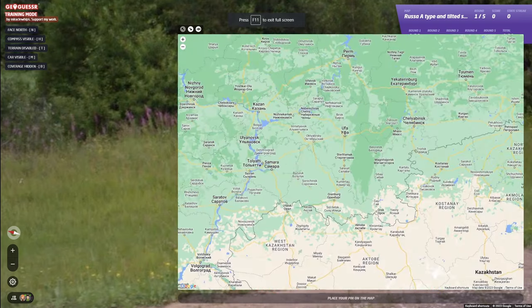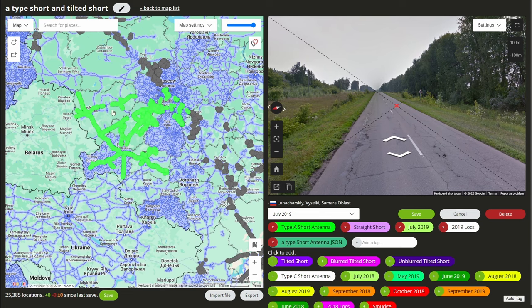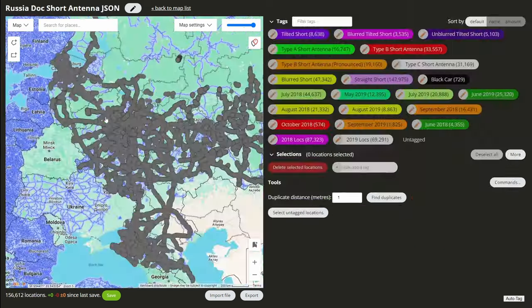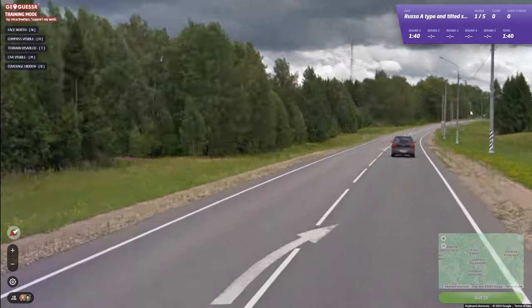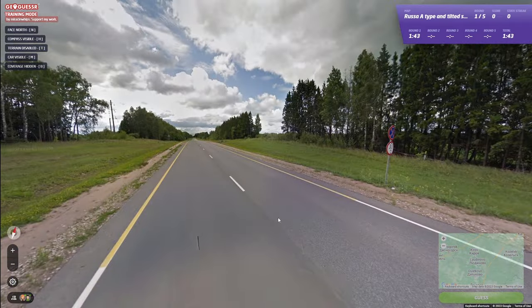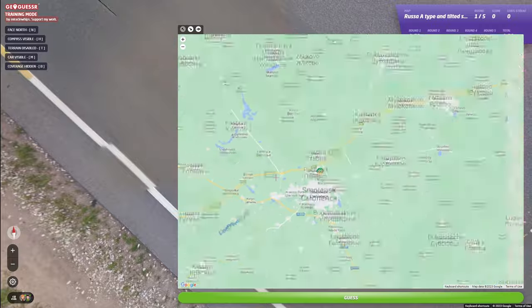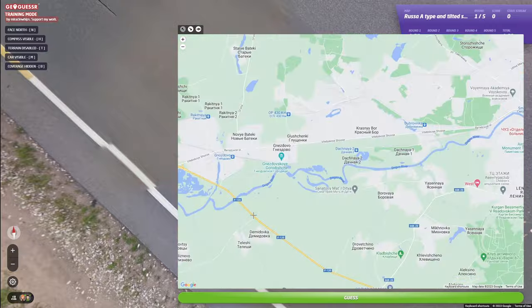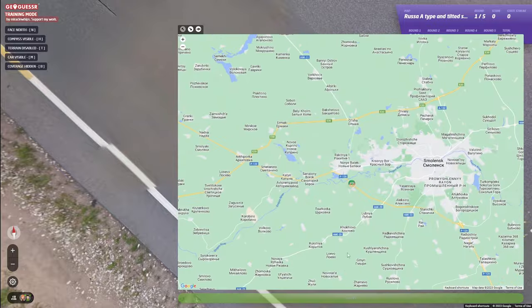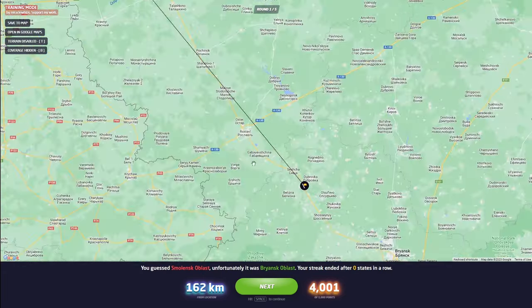Fireweed also — I would not send Briansk, Kaluga, or Oriole with it. If we take a look at this, it probably just puts us in Smolensk unless it's Leningrad, but it doesn't feel forested enough for Leningrad. This is kind of a hard 50-50. A-type is kind of just angle guesser for me. Okay, it's actually Briansk — with fireweed. It's max northwest Briansk, right next to Smolensk, so it kind of makes sense. But it's still very, very rare to have fireweed in Briansk.